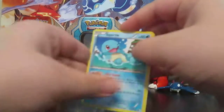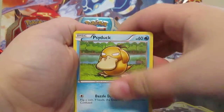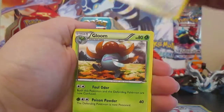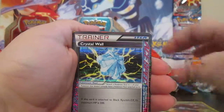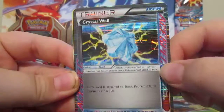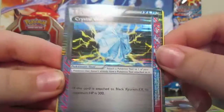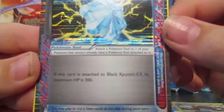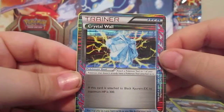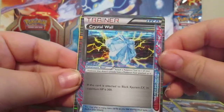I don't think we're going to, but hey, it's always good to hope. Squirtle, Blitzle, Snivy, Woobat, Delibird, Watchog, Gloom. We did not get an EX, but we did get an ACE SPEC: Crystal Wall! If this card is attached to Black Kyurem EX, its maximum HP is 300. Only a Mega Charizard could take that down in one hit. Very, very nice.